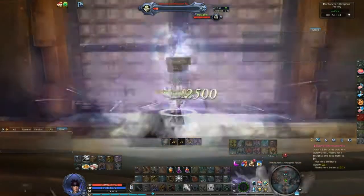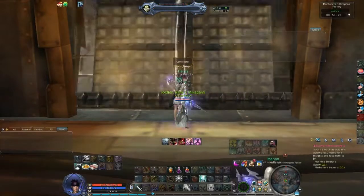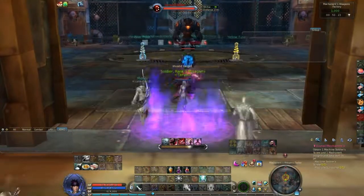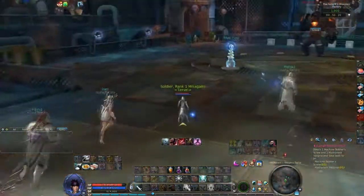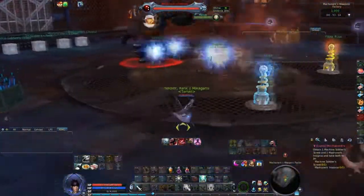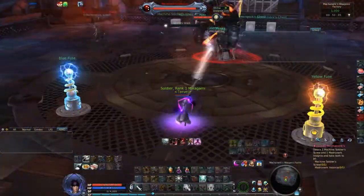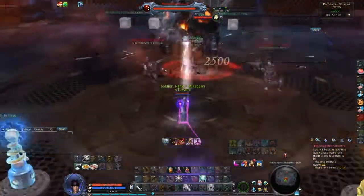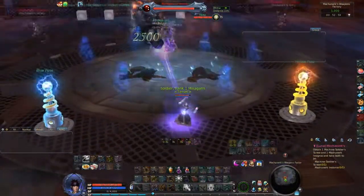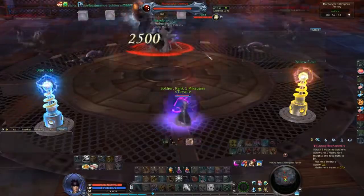Once the door is down, target the eye in the middle and use the fourth skill before it uses its alert skill. You can move away so the boss pulls the guards without you, but it's not really an issue if you get pulled. The reason we kill the eye is that the mobs will move closer to the middle, making it easier to hit them with AoE.